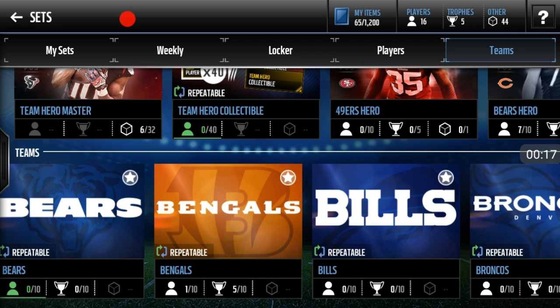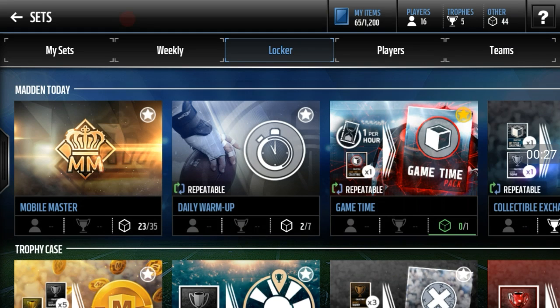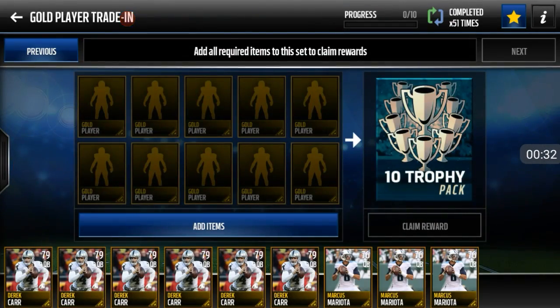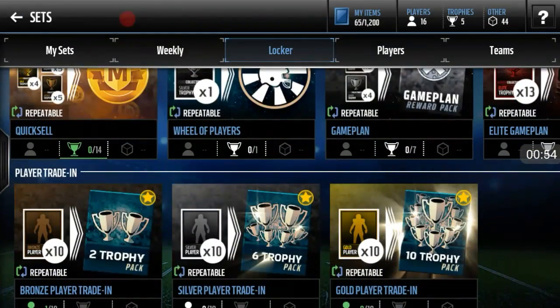For this video I'm going to show you a good coin-making method. This is a great method. We all know that the best method, low key, is the trophy sets — the 10 trophy set. You can get elites; elites go for over 20k. Sometimes I pull like three or four elites in one of these — that's a crazy profit. But the problem is it's tough to get golds for cheap. I'm about to show you how to complete this set for around 10k.